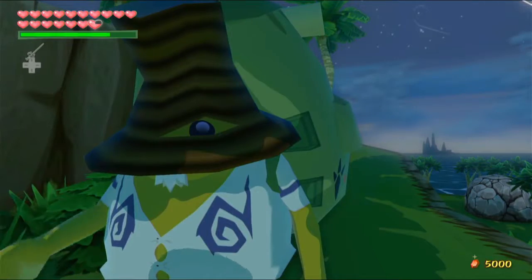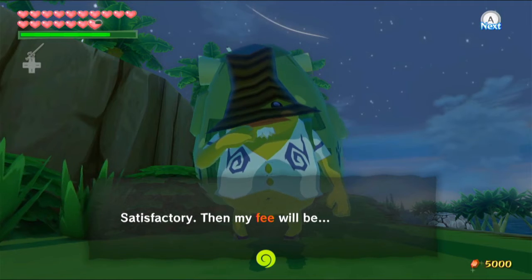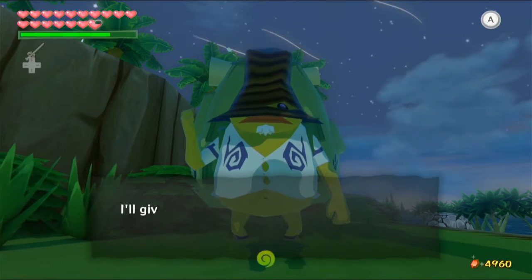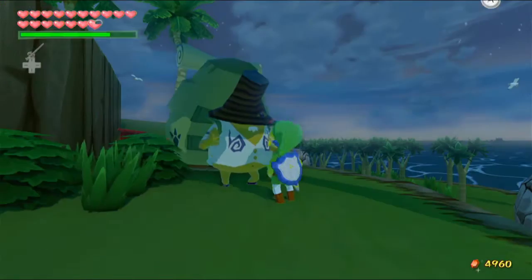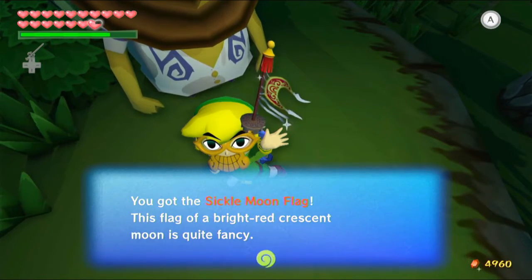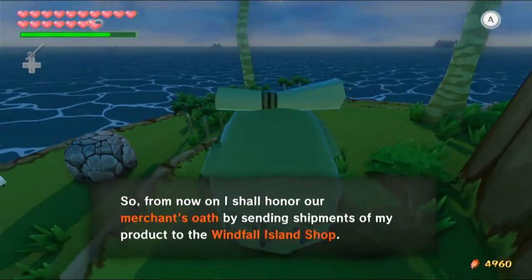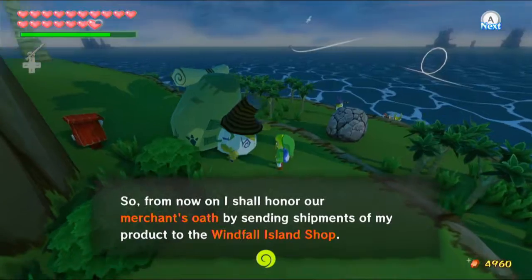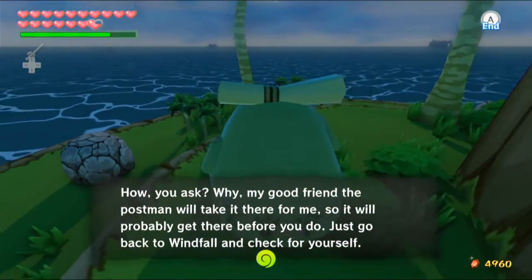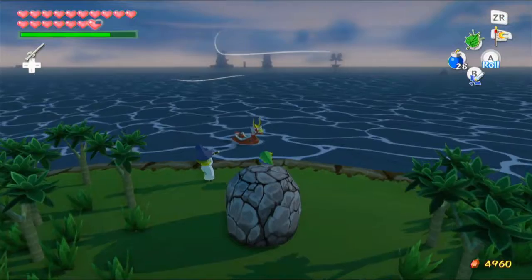He offers to trade the exotic flower for a sickle moon flag for a fee of 40 rupees — it's a deal! We got the sickle moon flag. The flag of a bright red crescent moon is quite fancy. By trading, we've formed a merchant's oath, and he'll send shipments of his product to the Windfall Island shop via the postman. So we have a few things now — I'm probably going to want to go to Windfall and check that.